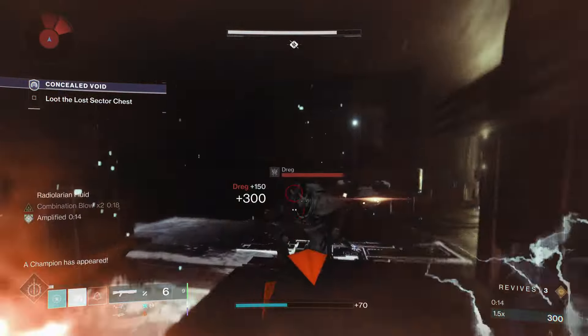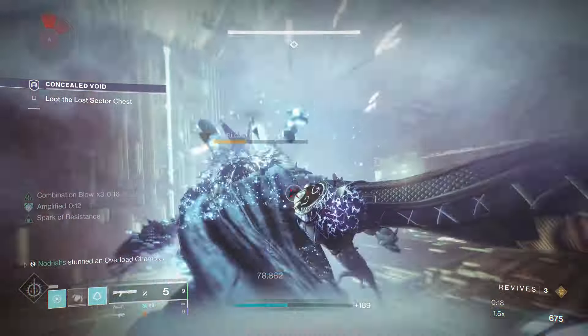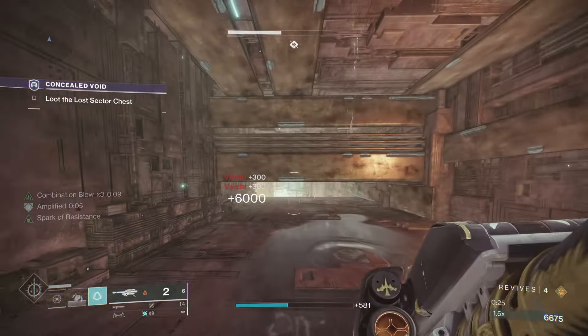Keep in mind most enemies in the Lost Sector are Solar and Arc, so put on some damage resist mods if you need to. For your loadout, I recommend using Gjallarhorn or any Solar Heavy weapon because it is Solar Singed, which is a 50% buff to all Solar damage.